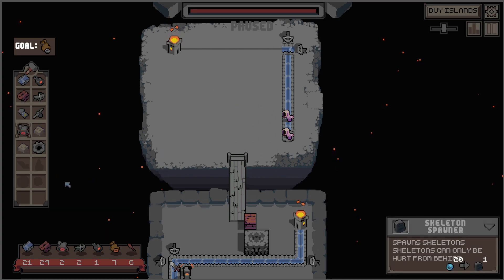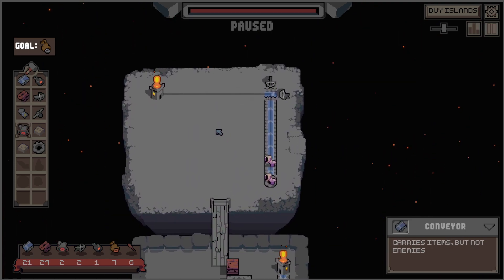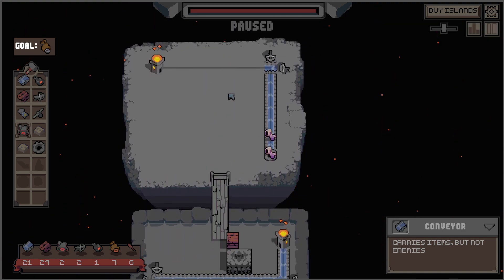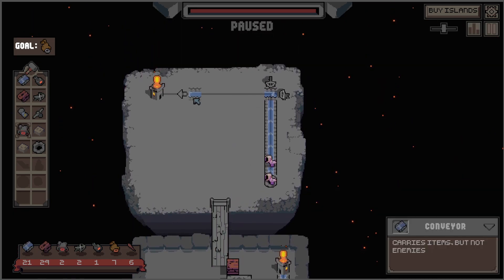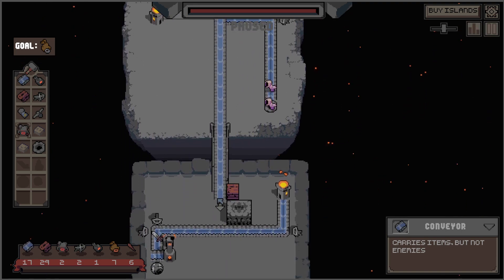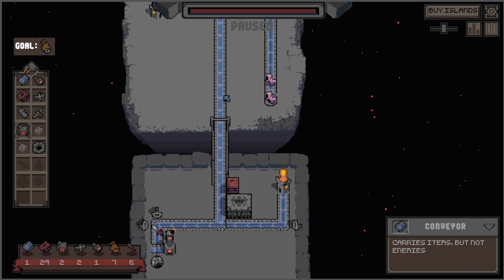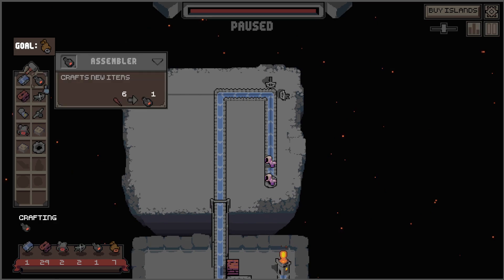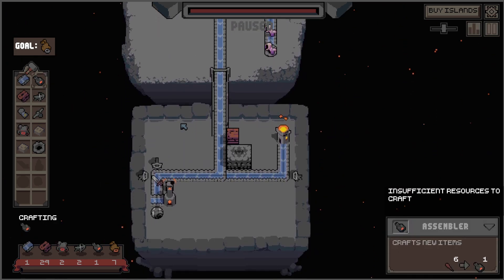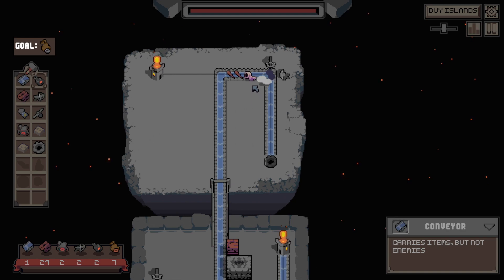So we want to have a bunch of worms here. 20 swords — I don't have 20 swords. Essentially all the things I spawned go down here — how do I manage this? Obviously by conveyor belts. I could actually just take the main route like this, at least for the time being. So they would still try to reach this, but they should die on the way, all the way down here.